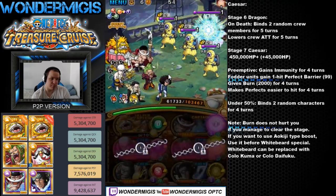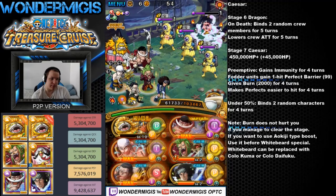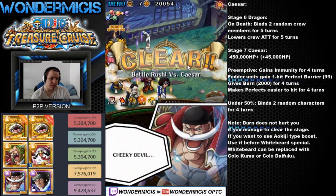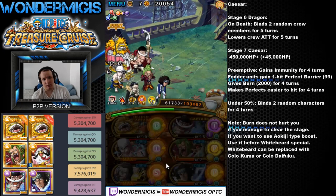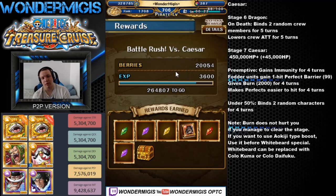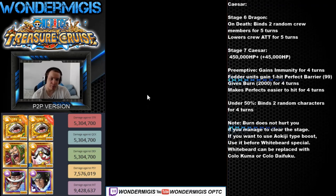First, use the Nekomamushi special to clear away the attack down and the bind. After that, use the Whitebeard special to kill the fodder units, and for now that's enough. Later on, you can use the Enel special to cause even more damage on Caesar.